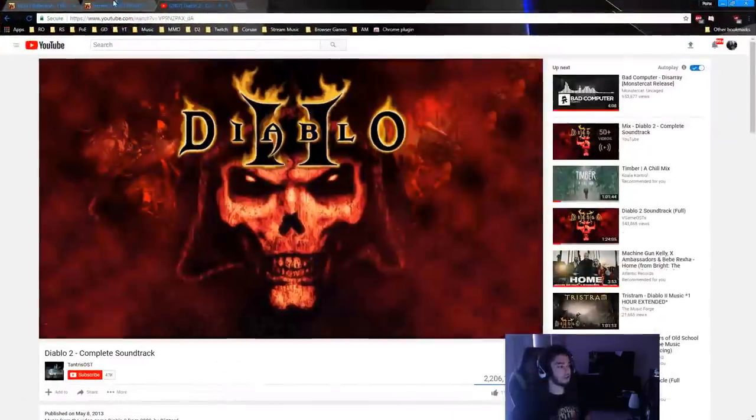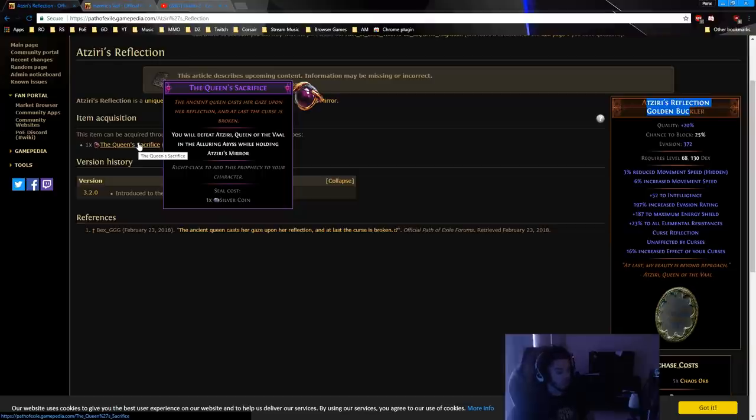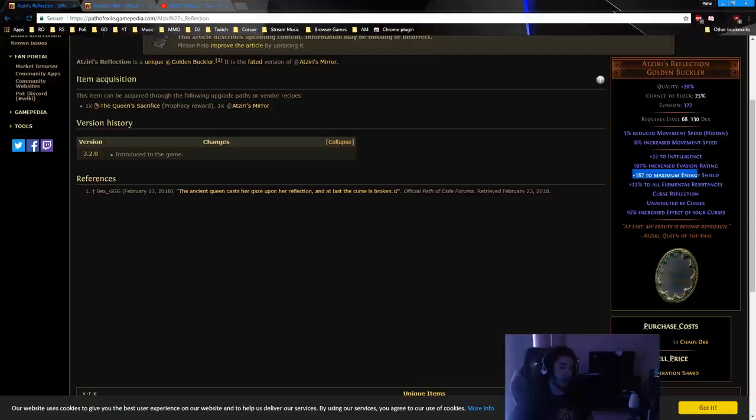There is a new chase unique called Atziri's Reflection. This is only from Uber Atziri via a Prophecy. This shield rolls high Intelligence — probably around 50 — so it's going to be at least a 250 ES shield. You get all Resistances, a crazy Intelligence roll which is like 10% Energy Shield on the tree, Curse Reflection which doesn't really matter, and most importantly: Unaffected by Curses — meaning you can drop a suffix on one of your flasks and use the Adrenaline prefix for more movement speed. You also get increased Effect of Curses.